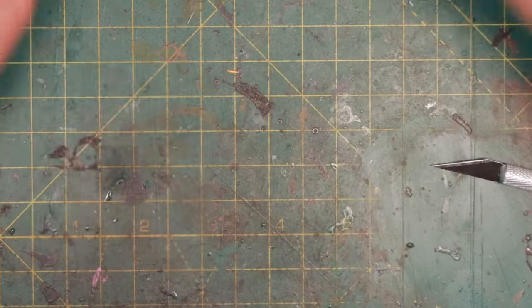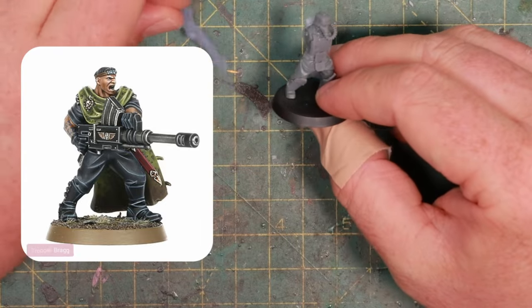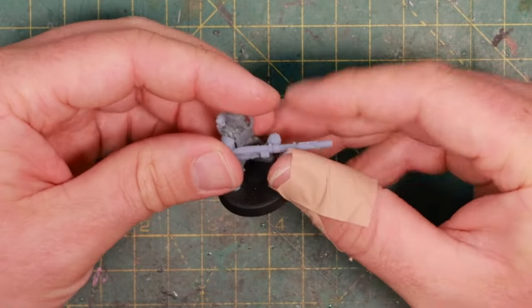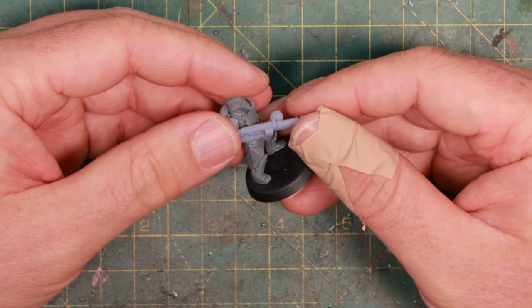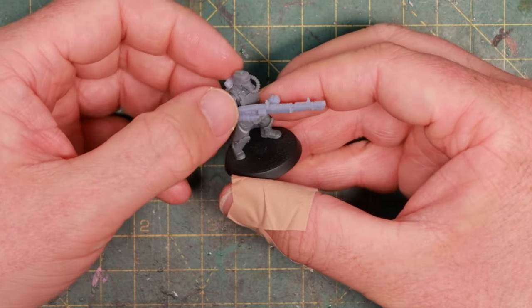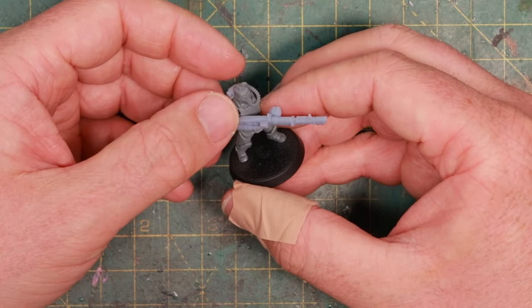Next up, Bragg. Basically what I'm going to do is take this model and stick a massive gun on him that will make it look as if he's firing it from the hip - same as the original with the autocannon. I'll use hoses to connect it to his backpack and make it look like he is carrying a pretty powerful weapon. Let me show you.